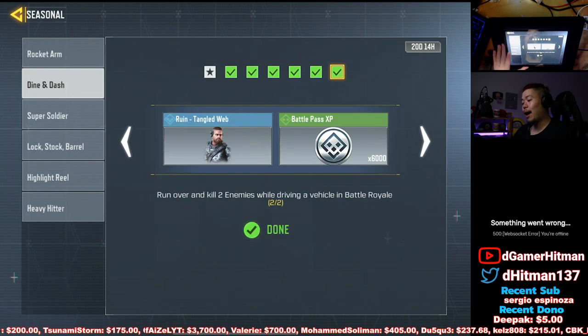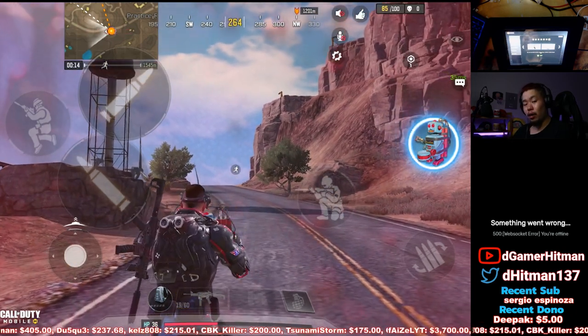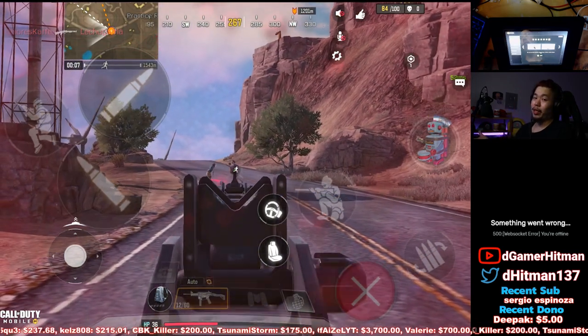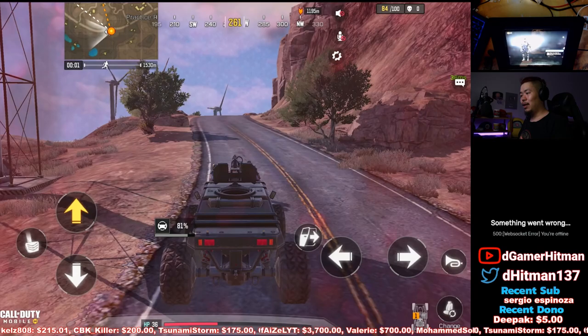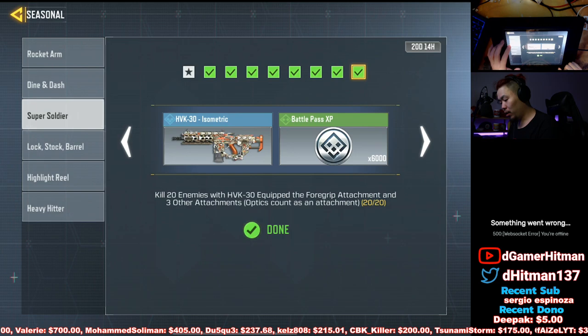Super cool tip for the last BR challenge: pick a zombie class, drive in a car, throw the zombies out, shoot each zombie three or four times so they don't die, and then run them over with the car. I did it — you'll see the clip — and bang, you get yourself a Ruined Tango Web skin. Easy, simple as that.